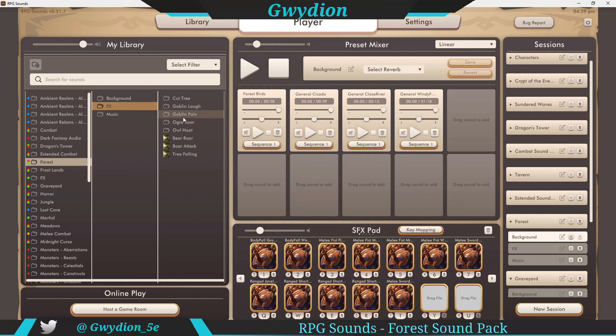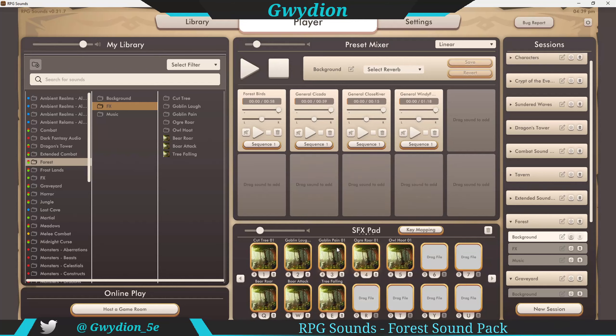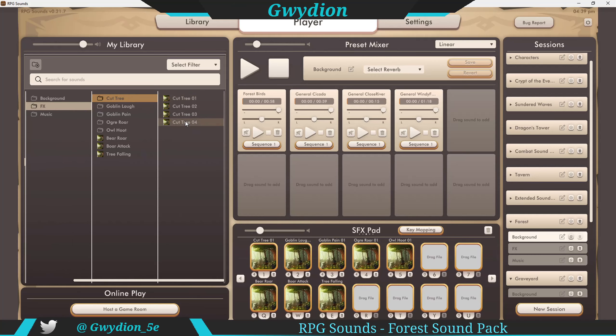So those are the four backgrounds. If you go to effects, I have a number of effects down here, but these are the effects for the forest sound pack. You can see I have cut tree — there are four different individual sound alternatives for the cut tree. If you look at my sound effects tab and click on this playlist, I've dropped all four in, so every time I click on this they'll play in order. You can also hit the shuffle toggle and it'll play them in a random order.